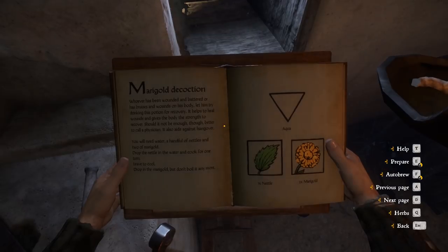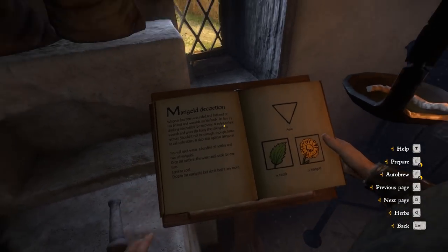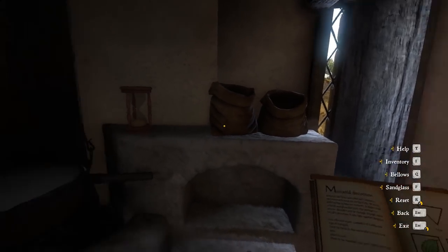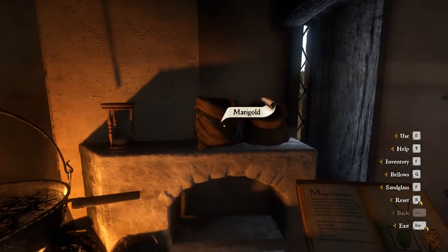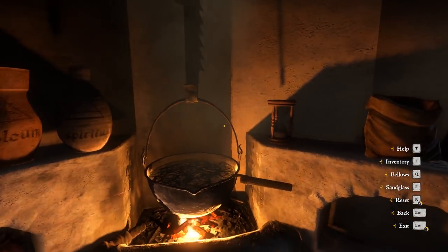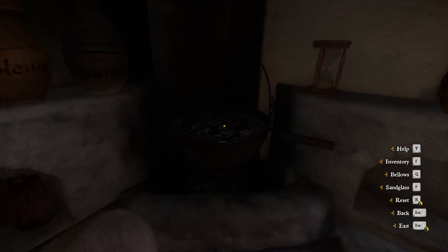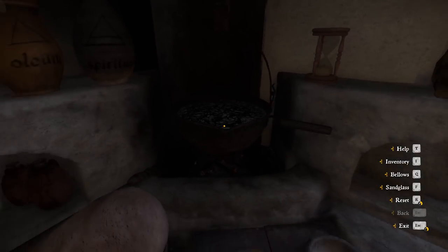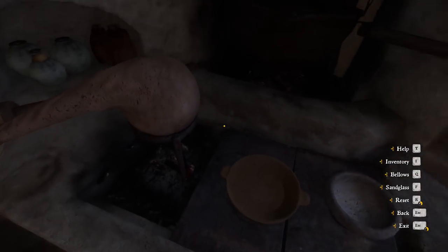We're going to auto-prepare it by pressing E at the alchemy bench. We need to add some water into the mixture, add the nettle, then hit Q to make it boil. Pick up one handful of the marigold to throw in as soon as it's done boiling. Now put in the marigold, take another handful of marigold, then take a vial because we don't need to boil it anymore, and complete the potion. Now we should have made marigold decoction.